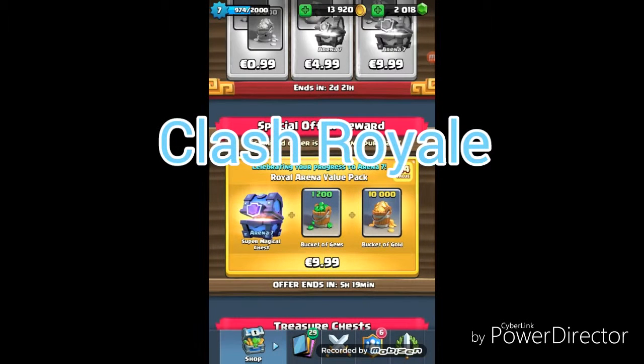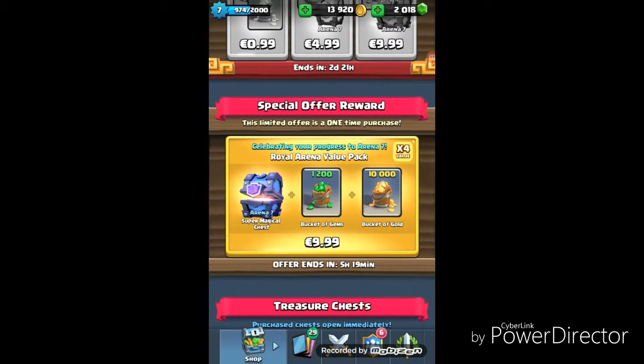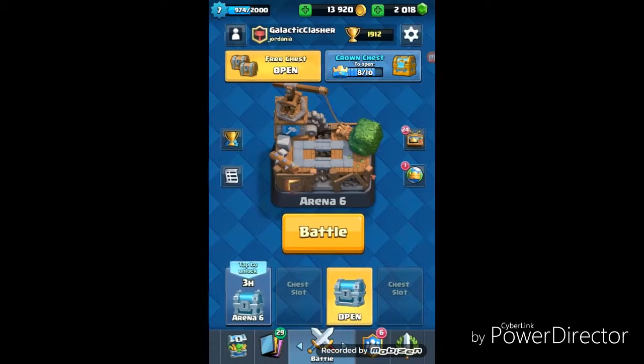Tugan Gaming here back with another video. Today I'm going to be buying a Ryla Arena value pack. I just got the Ice Wizard in the last episode, so yeah I'm pretty stoked about that.